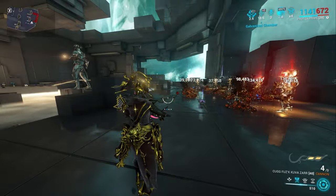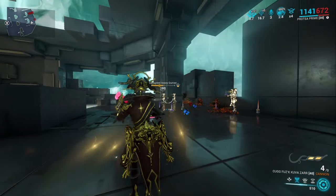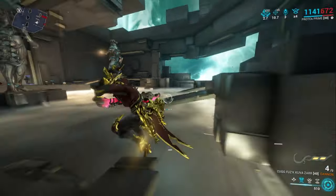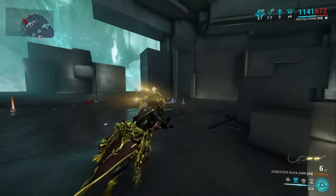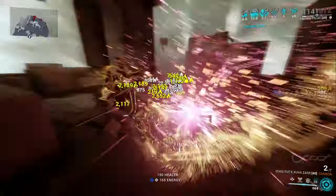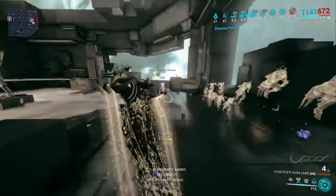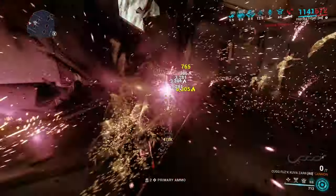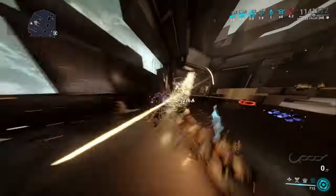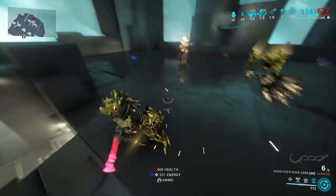It killed them before it even ran out — look at that! I didn't hit the guys in the back with the priming but if I had it would have killed the whole group. And because we have Dispensary and Temporal Anchor, we spam it, reload the weapon, Temporal Anchor snaps us back, and there's all our ammo restored — plus there are still ammo bricks on the ground.